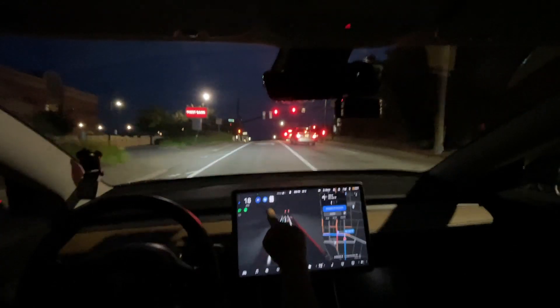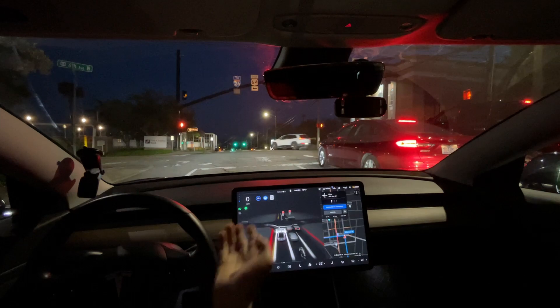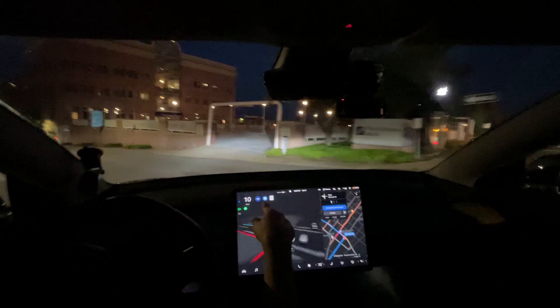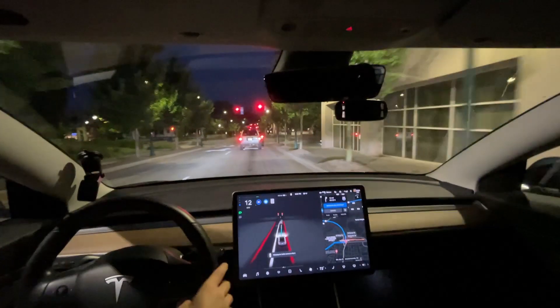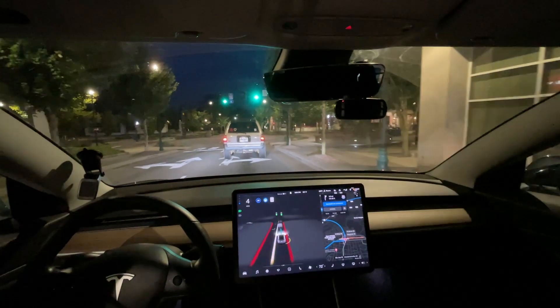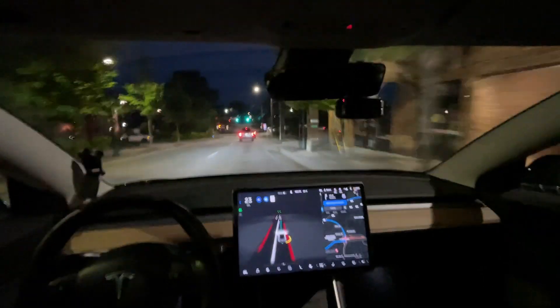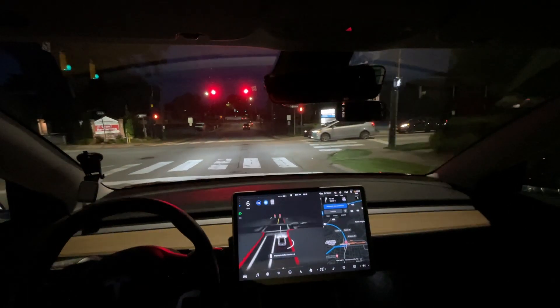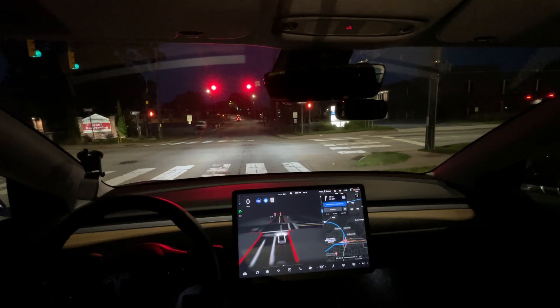That was a very good lane change, much better than previous versions. We're going to see how it turns right here — this version stops too far back. That was a disengagement. It went up to 35 and didn't read the speed limit sign. Three issues: it stopped too far back at the stoplight, it started a wide right turn into the car next to me — I wasn't going to let it get that close — and it's still not seeing that speed limit sign, which it has only seen once for some reason.